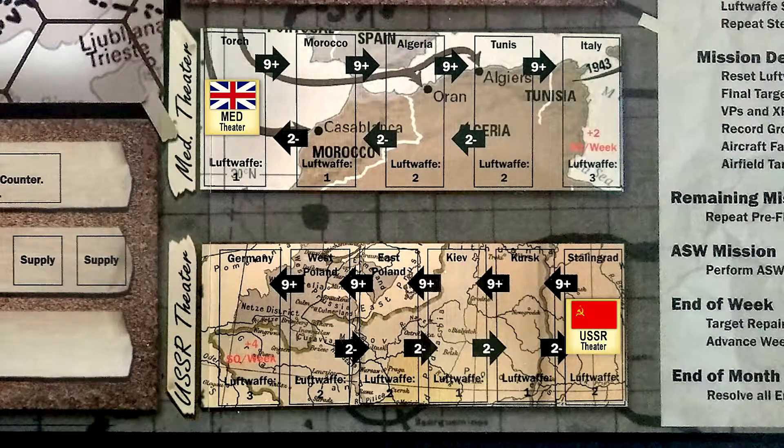Next up are the German defense adjustments. Battles in the Mediterranean and the USSR were happening at the same time as the war in Europe. Flying Fortress Leader simulates the struggles of these fronts by rolling for war front adjustments. For each theater, we roll a die, adding any modifiers, to advance or retreat these theaters. In this case there are no theater modifiers, so the theaters will advance on a roll of nine or greater or retreat on a roll of two or less.